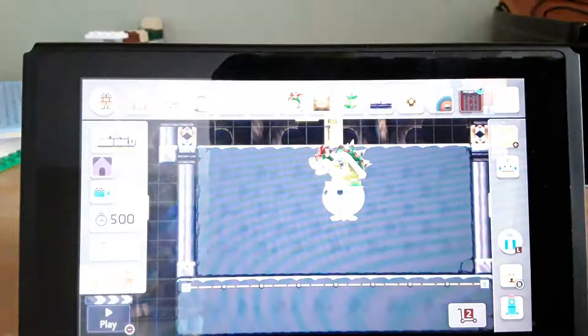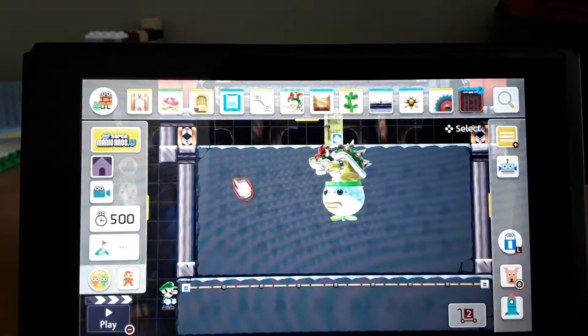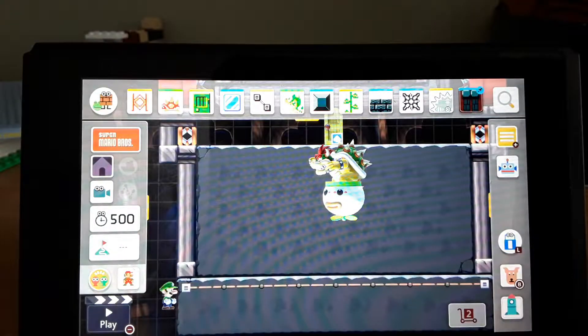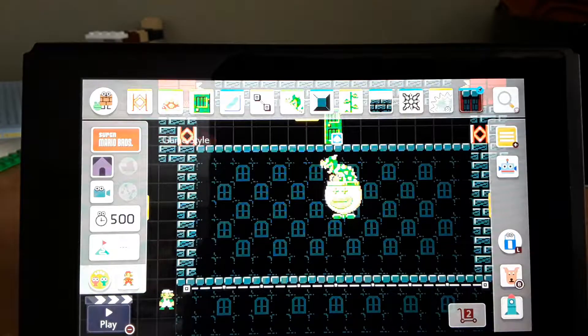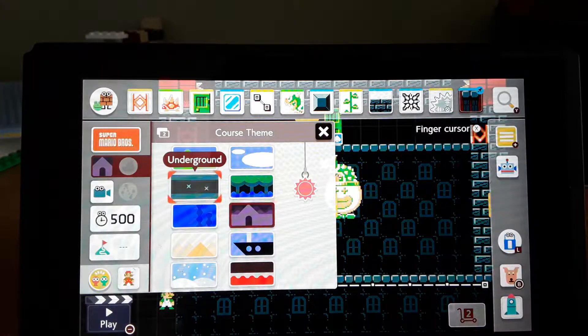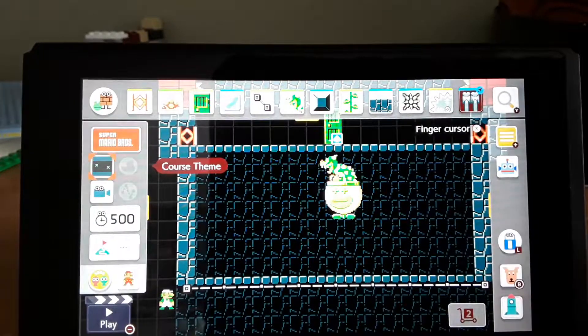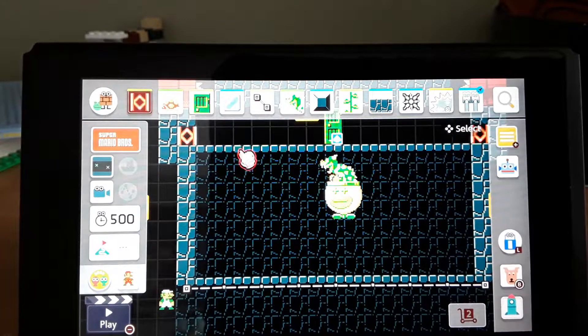Second sub-area. To do this one, you have to completely map it out the same. So we have to go to Super Mario Bros. style and change the course into underground. You know, you can even make it harder in this game if you want to.